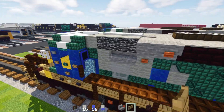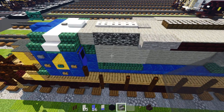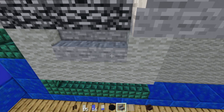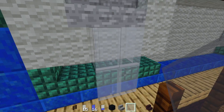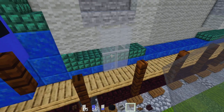Now add the blower duct on this side. Skip a wall, add two blocks wide of stone stairs, then make a two by two of light gray glass panes.